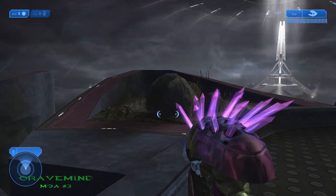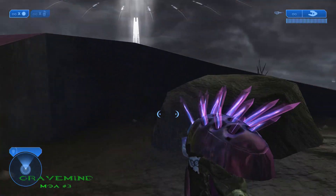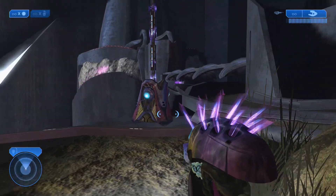The third MOA on Grave Mine is located in between the third and fourth gravity bridge. You'll see it right there in the hanging gardens, behind a rock.